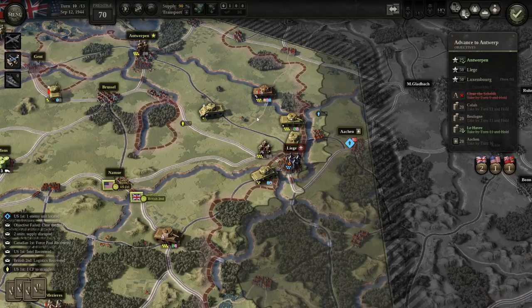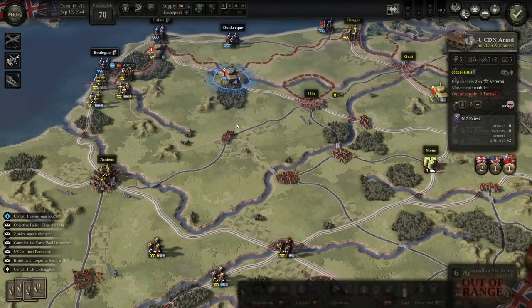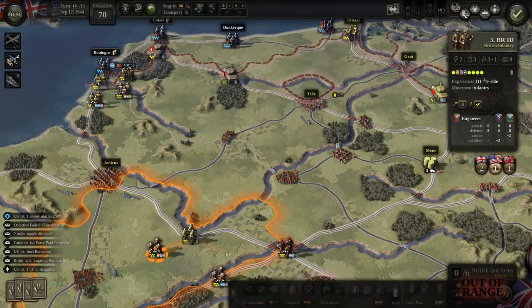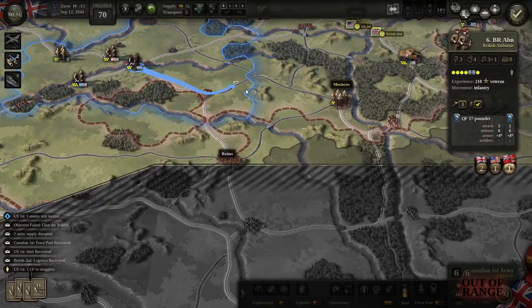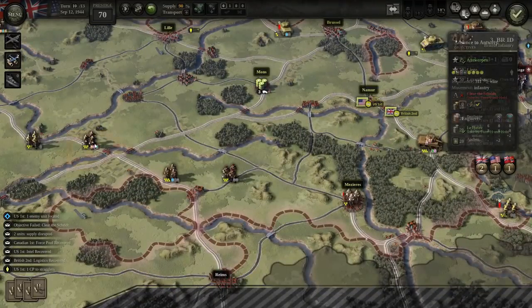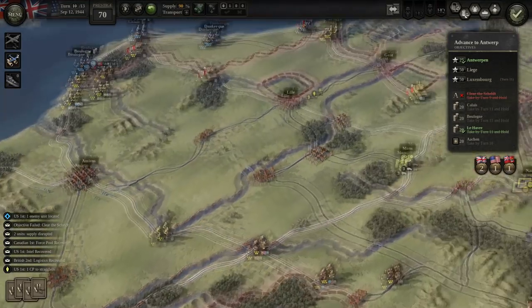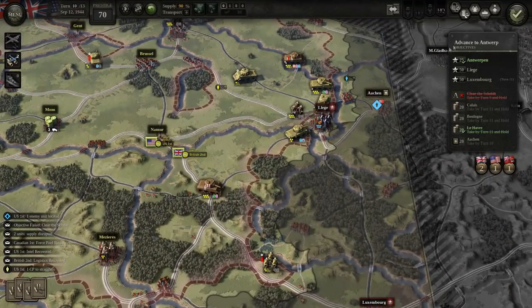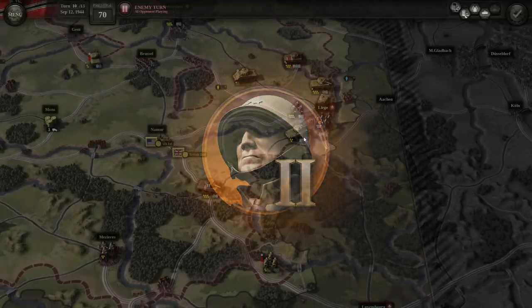We won't take Aachen in time either — that's unfortunate. That would have been the one I cared most about accomplishing, mainly because it speaks to the ability to drive on other targets more quickly in future engagements. I don't know if it affects supply, but it does affect things like the ability to get artillery support.